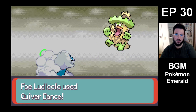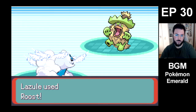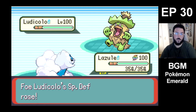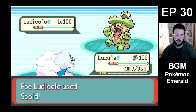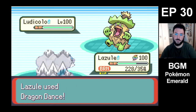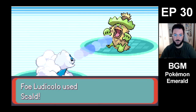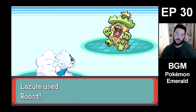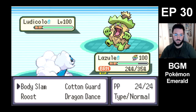He has Quiver Dance — otherwise he would use Ice Beam, right? Let's Roost once. It's plus three now. We're going all out. Oh no, Scald — please don't burn me. We got burned. Alright, we lost. God damn it. If it had been Giga Drain or maybe Surf, we could have won. But because it's Scald, we lose. And another crit.